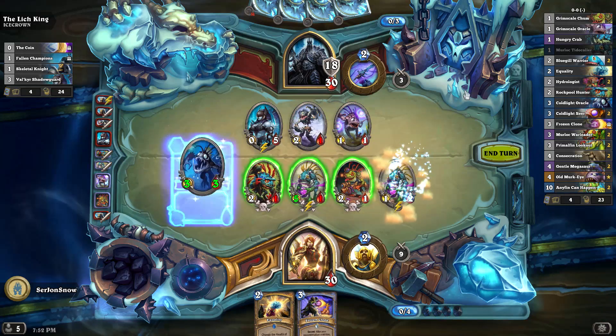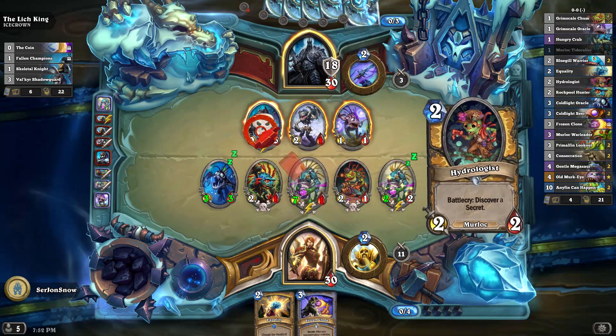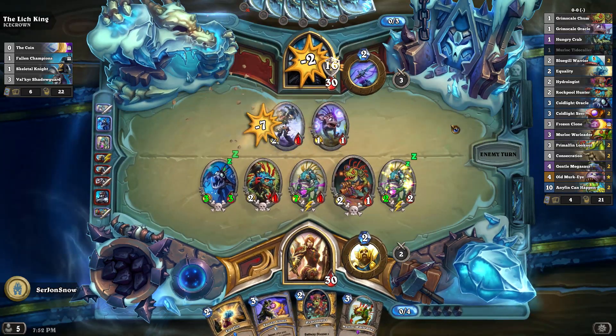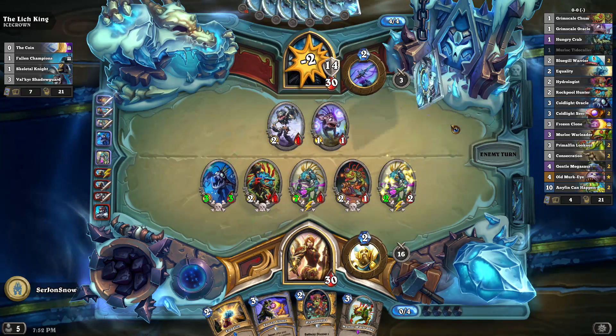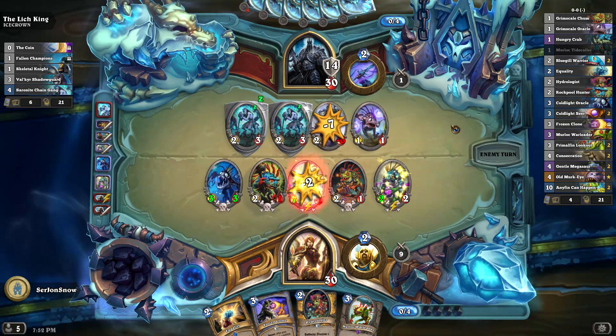Double Murloc action. We can kill off his Valkyr Shadow Guard. No trading — everything to face. I think if you don't get Murloc Warleader very early, you'll probably lose. He really helps with games.